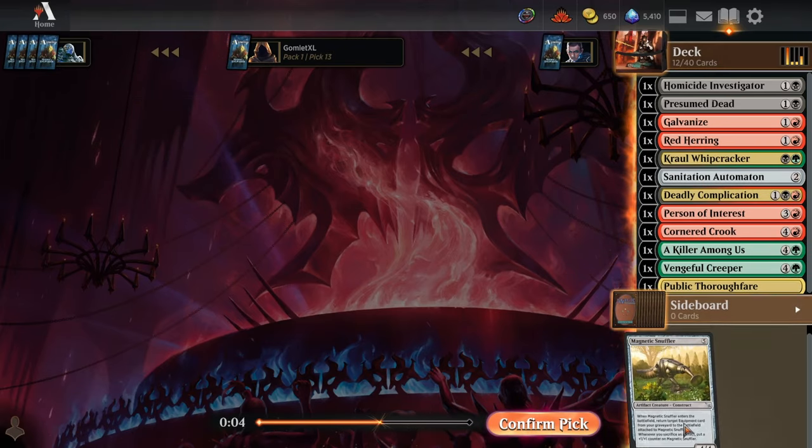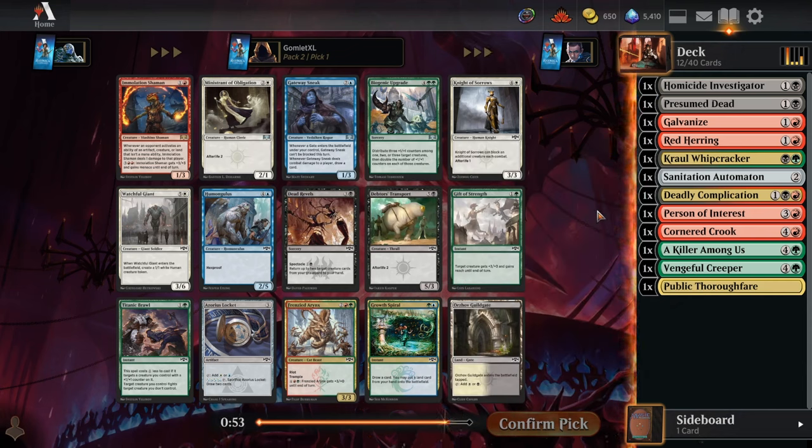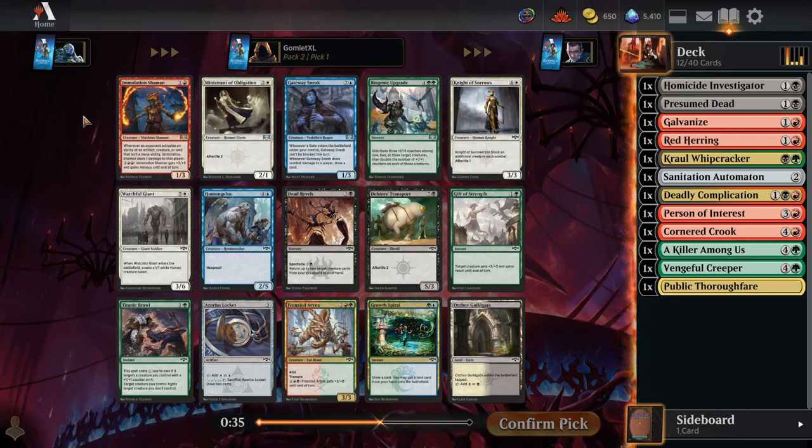I like Vengeful Creeper over the hybrid mana flipper — even though if we don't play green we can still play that hybrid mana card, the Creeper just has a way better ability when it flips up, giving you a main-deck Naturalize to blow up an artifact or enchantment. So for pack two pick one, we can just take another good aggressive red card — two mana for a 1/3 that pings your opponent whenever they activate abilities, with a great mana sink to make it a big menacing threat.